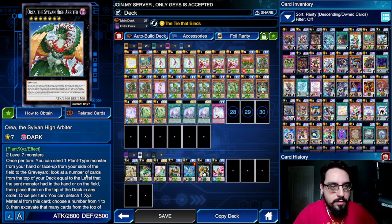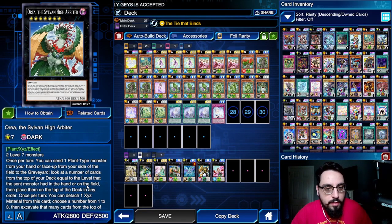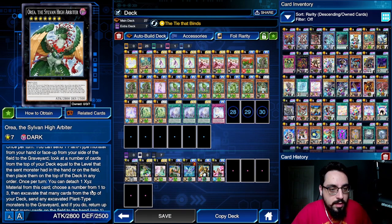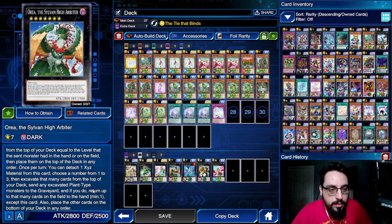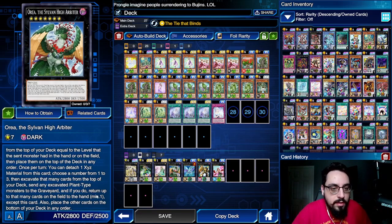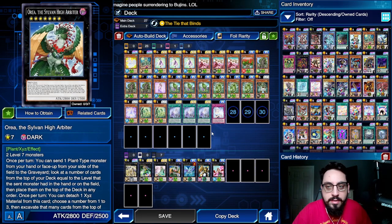This is Sylvan High Arbiter. This card is fantastic. It's two level 7 monsters. Once per turn, we can send a plant-type monster from hand or face-up from our field to the grave, look at a number of cards from the top of the deck equal to the level of that sent monster, and place them on top in any order. Once per turn, we can detach an Xyz material, choose a number from 1 to 3, excavate that many cards from the top, send any excavated plant-type monsters to the graveyard, and if you do, return up to that many cards on the field to the hand — does not target. Absolutely crazy.